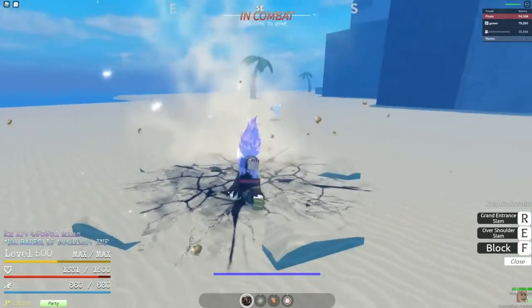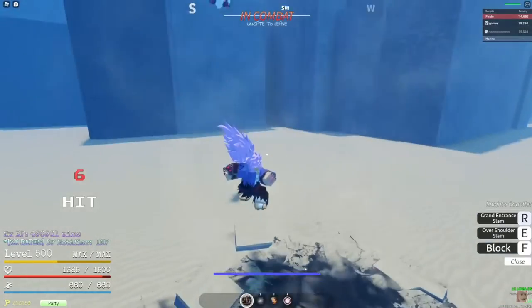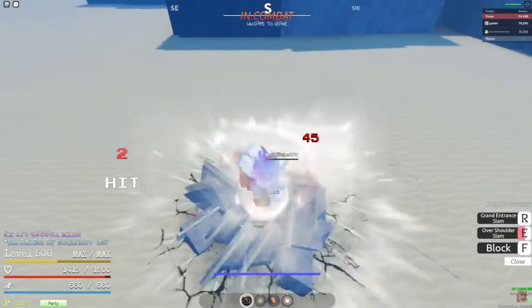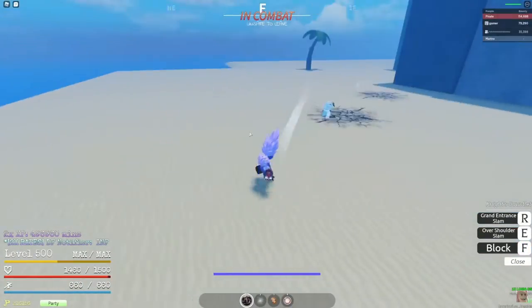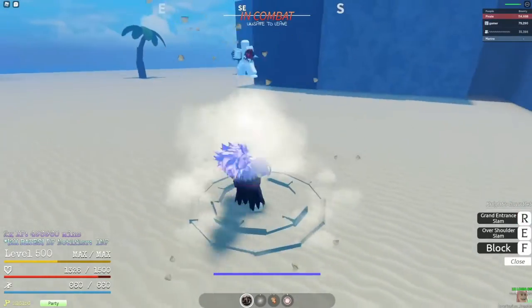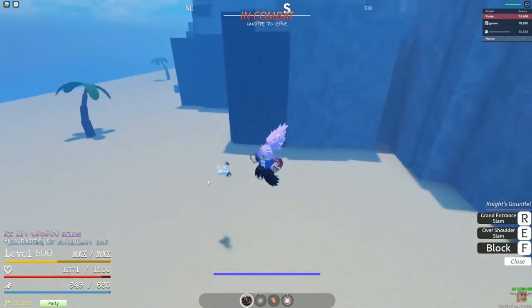The Gauntlets look pretty nice though. I like the modeling and the effects. It looks like they're both block breaks — that's a grab, yeah, they're both block breaks. It bypasses blocks, and Grand Slam is a block break. So two block breaking moves. Low range, so I guess for the two block breaks you kind of give up your range. It looks good though, I like it.